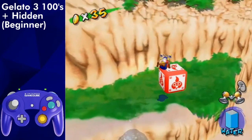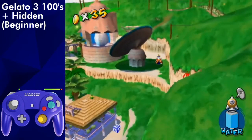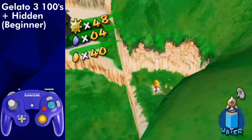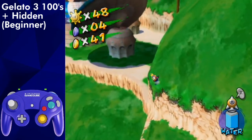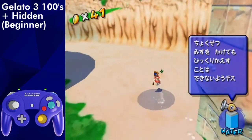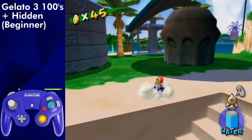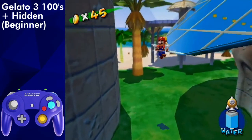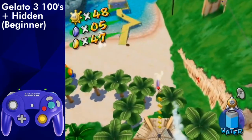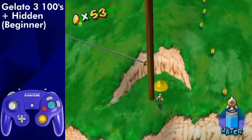Grab the rocket and rocket up to this platform with the M. Spray it and collect the coins. Then spin jump dive and roll out off the edge of this platform. Waterslide to the plant and spam spray it. Collect the coins and rocket jump dive onto the mirror. Rocket jump dive again to the blue coin at the top and ground pound as soon as you cancel the text.